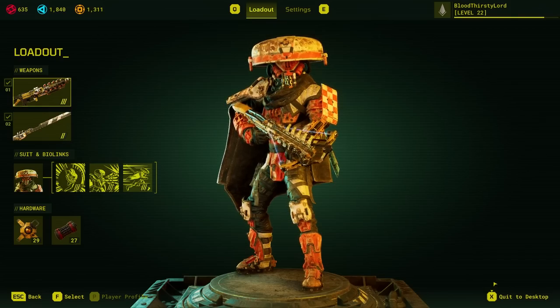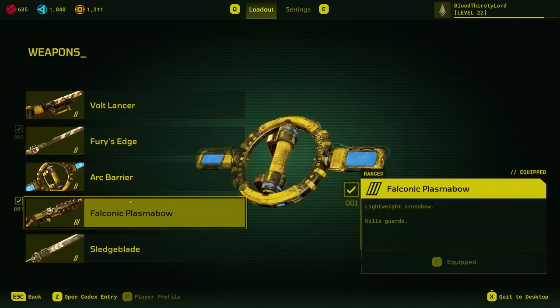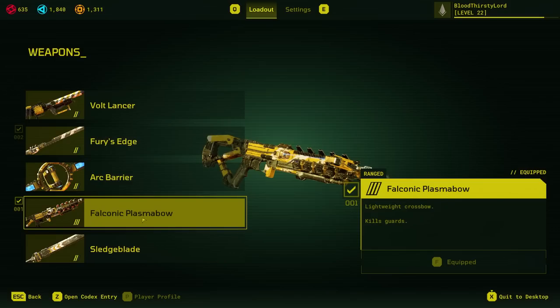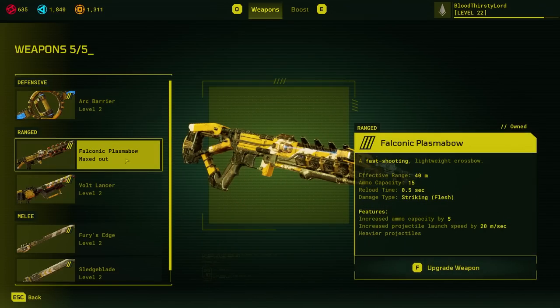The custodian that we've picked is the melee variant, alongside the weapon kits being highlighted: Plasma Bow level 3, maxed out. It's very crazy — a lightweight crossbow that kills guards. Very interesting in the way it works, but at max rank it also has different properties as well.